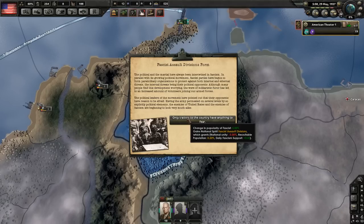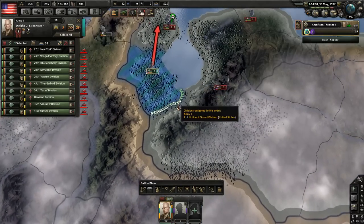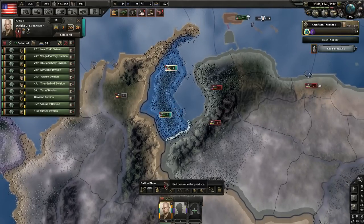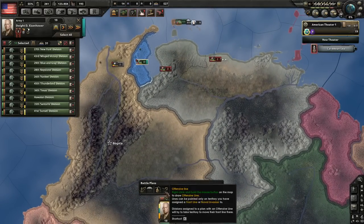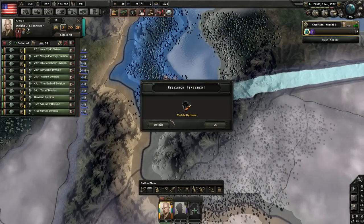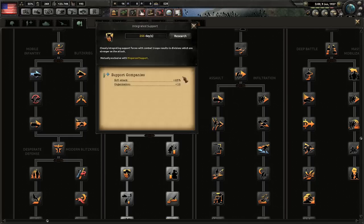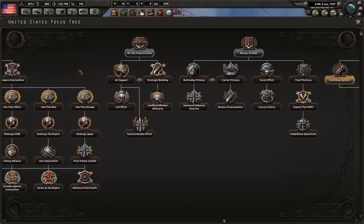Fascist divisions forming — this is good for us, it increases recruitable population. We need to get to that province because there's a port there and we need it for supplies. We don't need to assign more units here — we just want to stand here and accumulate army experience, without excess attrition. Just put yourselves here and defend.